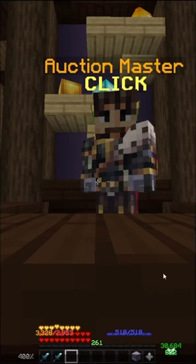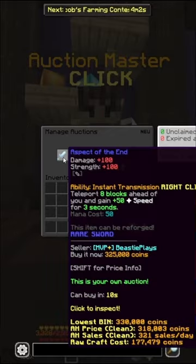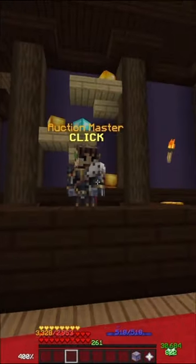In total, this flip cost me just around 155,000 coins. I can take my Aspect of the Ends and sell them in the Auction House for about 330,000 coins each. So taking into account Auction Taxes, I'm going to make just under 500,000 coins from this flip.